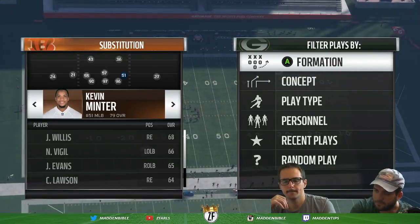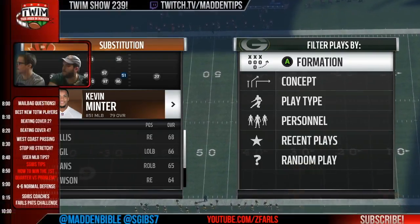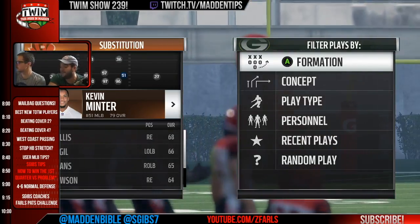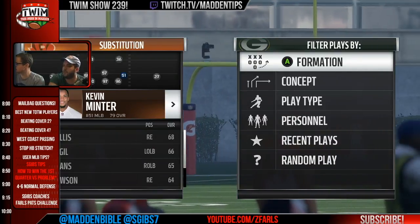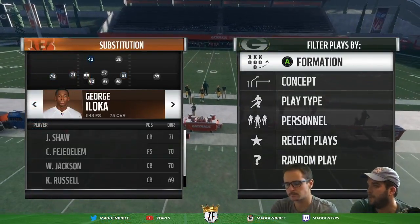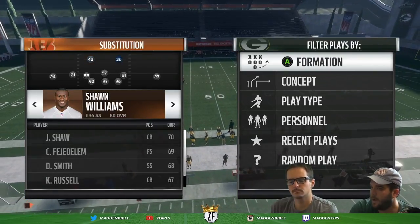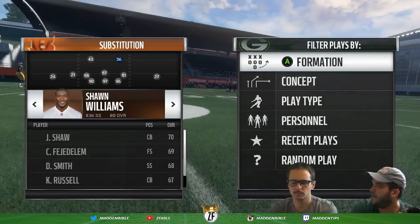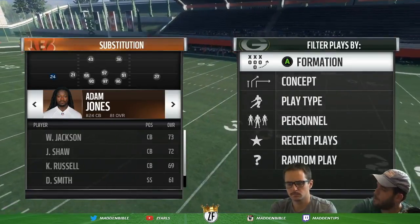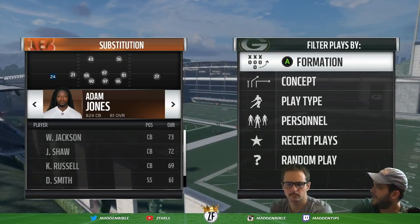I'm running a lot of cover two right now, and I'm very aware of the 91 zone coverage meta that exists currently. I actually like 90 zone — I know people are saying 91 but that's okay. So what I do is I play a ton of cover two zone. I take out Chris Harris — a starting corner — and put him at deep safety, and I put Eric Weddle as my other deep safety. Now I have two really good zone coverage deep safeties, and on the outside I take out coverage players and put in big hit sticks. I put in Steve Atwater, I put in Rodney Harrison.